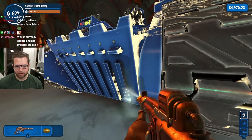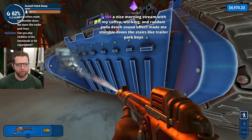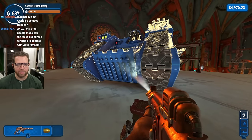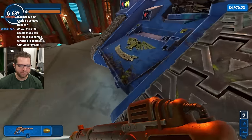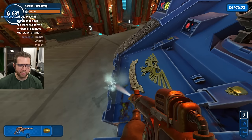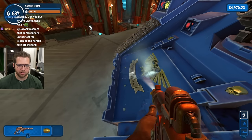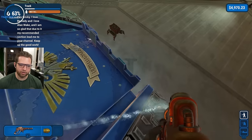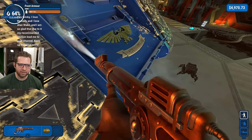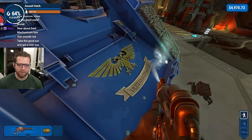Ad Mech lore - did you know that in the Onager Dune Crawler, the one that looks like a spider walker, there is a Scutari in there? He's been subjected to massive amounts of radiation in order to power the dune crawler - he's basically just a living battery in a tube. Eventually when he dies, you just replace him with another Scutari. If you've ever built the Onager Dune Crawler, you may have noticed a Scutari's head popping out of the side.